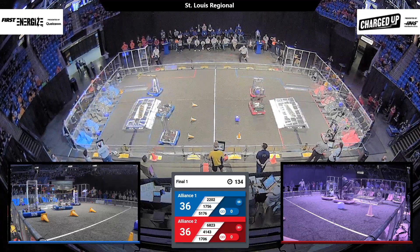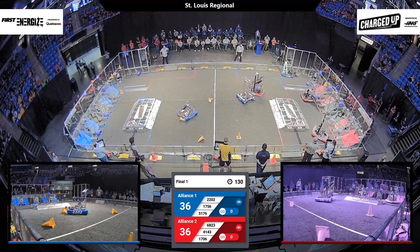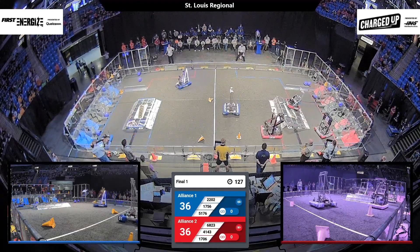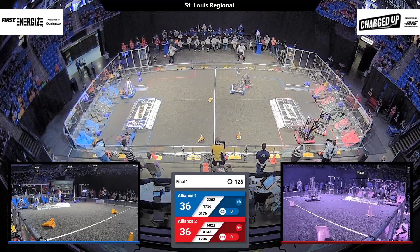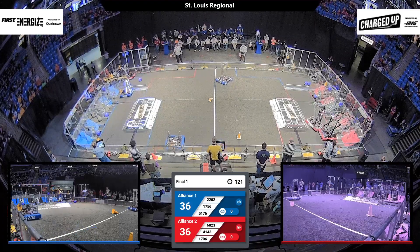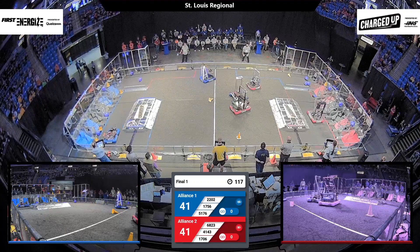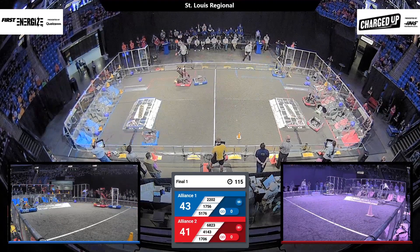Let's get into driver control. 1706 goes and scores another scoring element that they already had in the grass, while 4143 grabs one from the middle. 1756 grabs one from the substation and is now bringing it over. Meanwhile, 2202 grabs from the middle and brings it back to their grid, while 1706 is delivering from their substation.